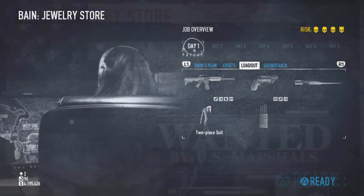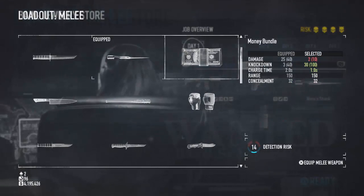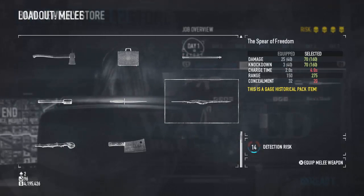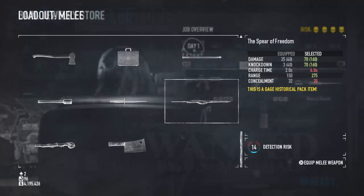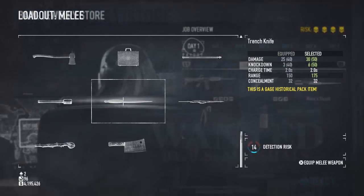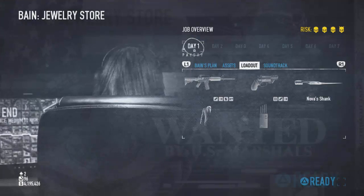This is the menu you load into when you've started up the heist — it shows your equipment which you can change, including your guns and melee weapons. There are some stupid ones like hitting guards with money bundles or boxing gloves. My favourite though is a flag — you run around with the American flag and hit guards with it. It's the most overpowered melee weapon but also the most obvious. As you can see at the bottom it says concealment — the higher the number the better it's concealed. The flag only has 20 concealment which is the lowest a melee weapon can go, whereas the trench knife has 32 concealment which is very good. High concealment means guards can't detect it.